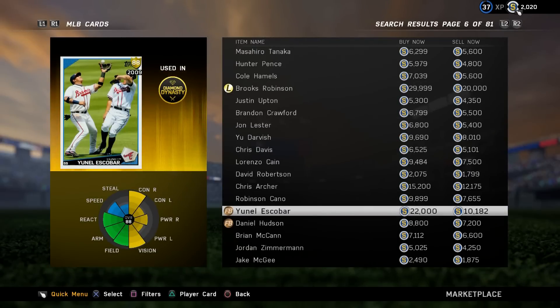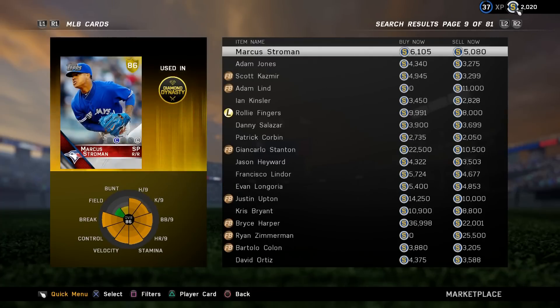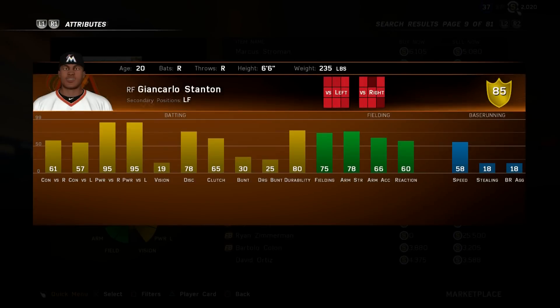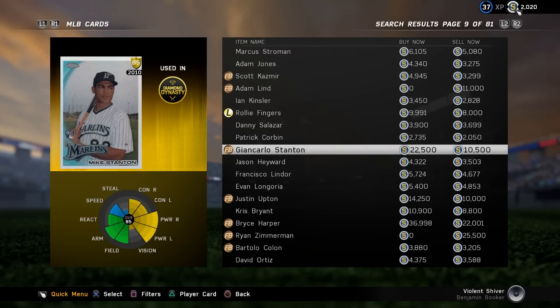One I know for sure that I wanted to point out: rookie Giancarlo Stanton from the 2010 season. Contact is okay but 95 power against righties and lefties. Plate vision is awful at 19, but other than that it's a really good card and it's only going for about 20k.